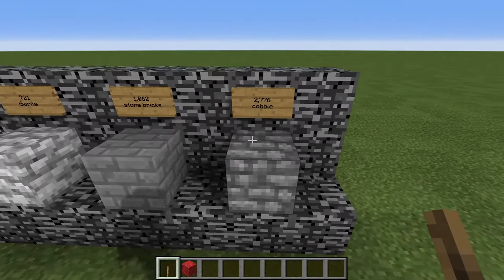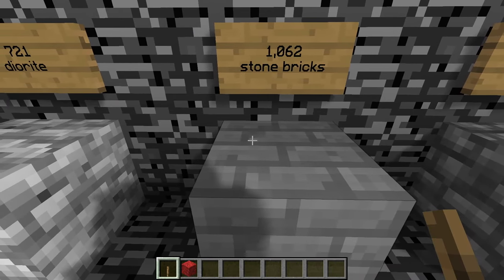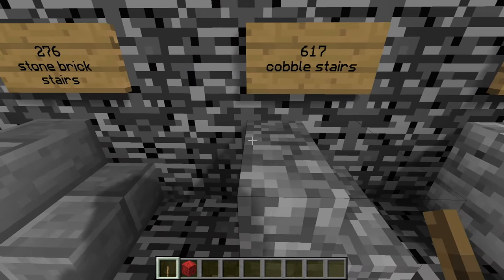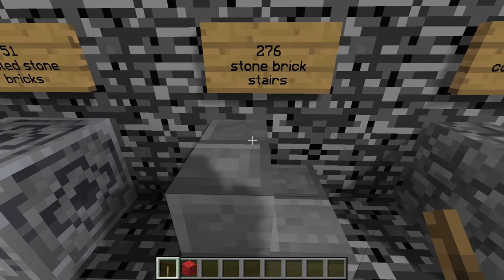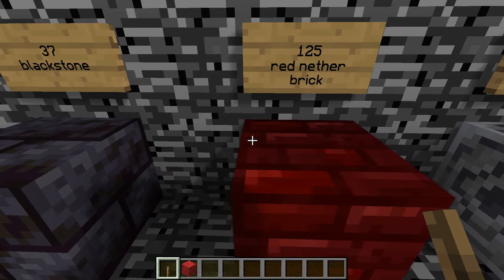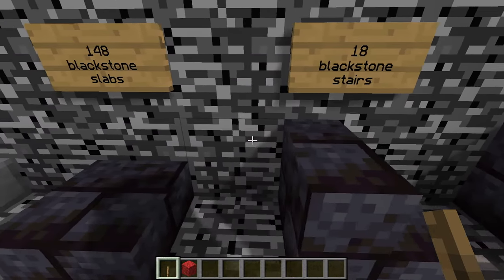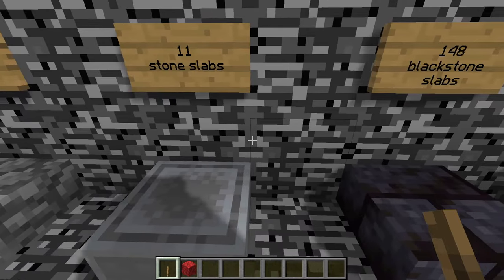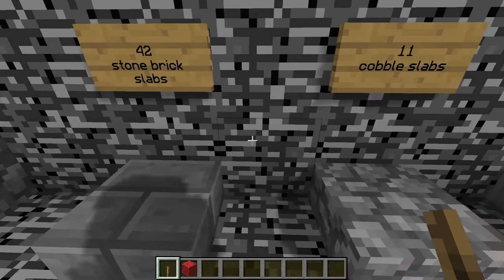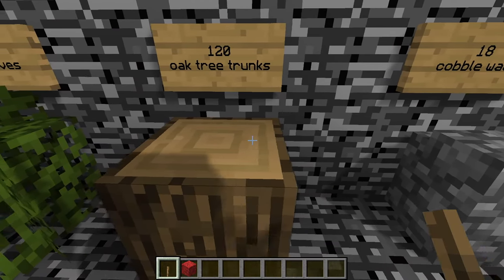The first things you will need to collect are: 2,776 blocks of cobble, 1,062 stone bricks, 721 blocks of diorite, 617 cobblestone stairs, 276 stone brick stairs, 51 chiseled stone bricks, 125 red nether bricks, 37 blocks of black stone, 18 black stone stairs, 148 black stone slabs, 11 smooth stone slabs, 11 cobblestone slabs, 42 stone brick slabs, 18 cobblestone walls, and 120 oak tree trunks.